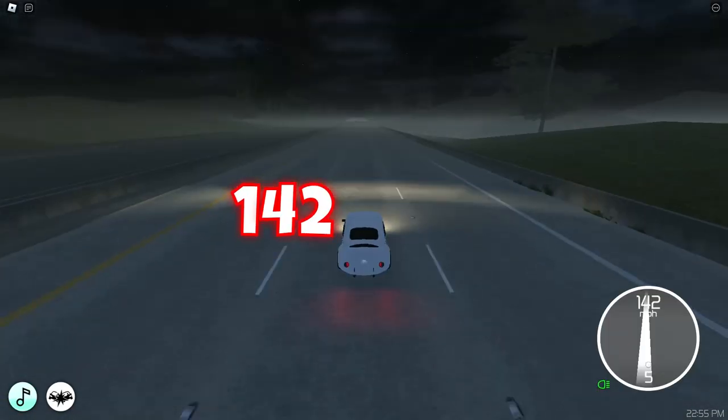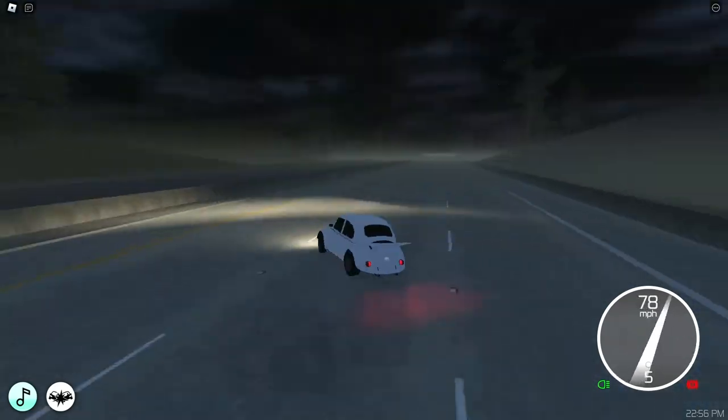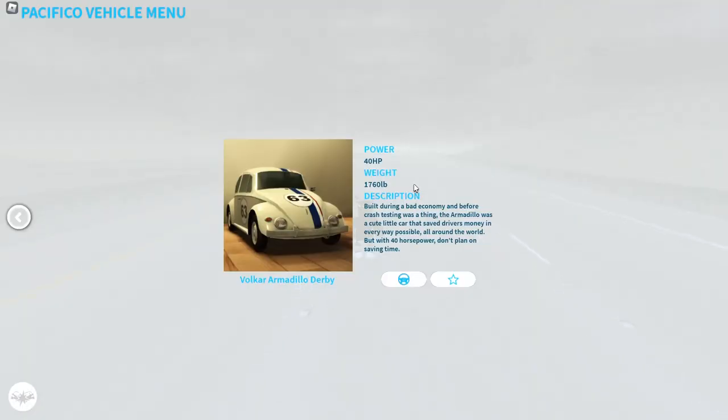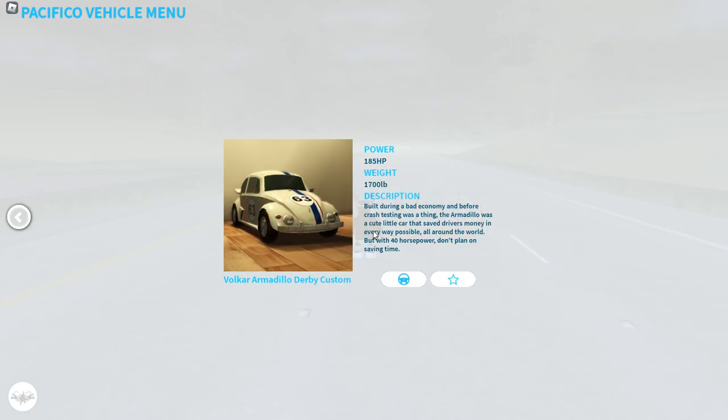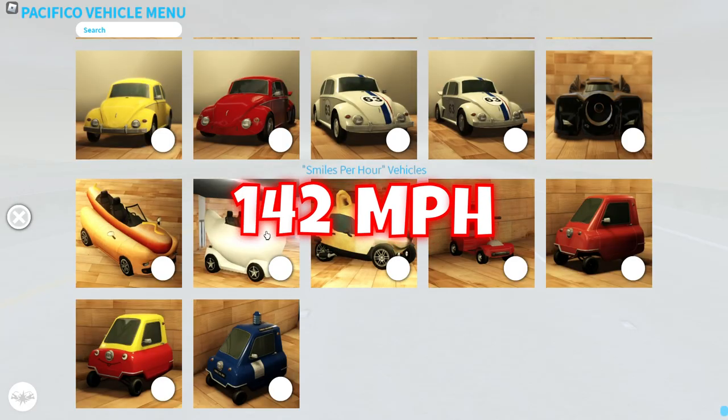Now we got the custom Beetle — 185 horsepower, 142 miles per hour to be exact. Derby version — it's also 40 horsepower, so I think it's just a different livery. It's gonna be the same speed. 185 horsepower, so this is gonna be the same speed as the second Beetle.